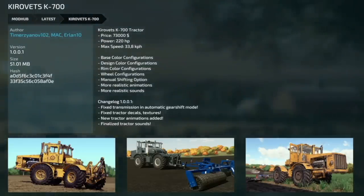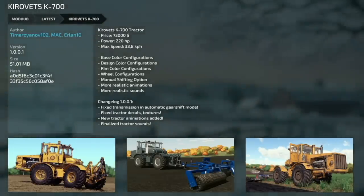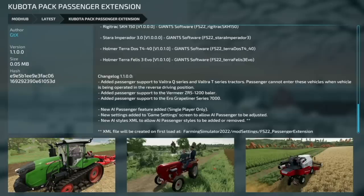For PC and Mac updates, first is the Krovitz K700 to version 1.0.01. They fixed the transmission in automatic gearshift mode, fixed the tractor decals and textures, added new tractor animations, and finalized the tractor sounds.